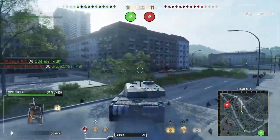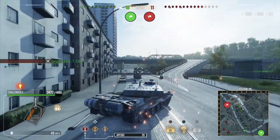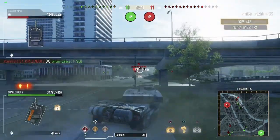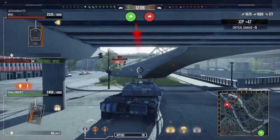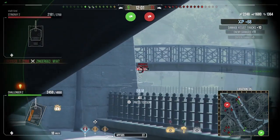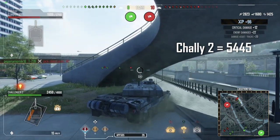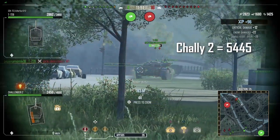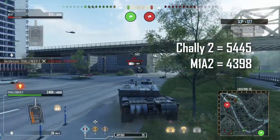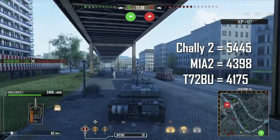With a fully skilled crew and all the equipment that boosts gun performance — such as advanced loader, advanced gun laying drive, and gun stabiliser, which are the three bits of equipment I use, as well as target info — you can get the reload down to 6.1 seconds. With the damage per shot, that gives the Challenger 2 a DPM of 5,445.